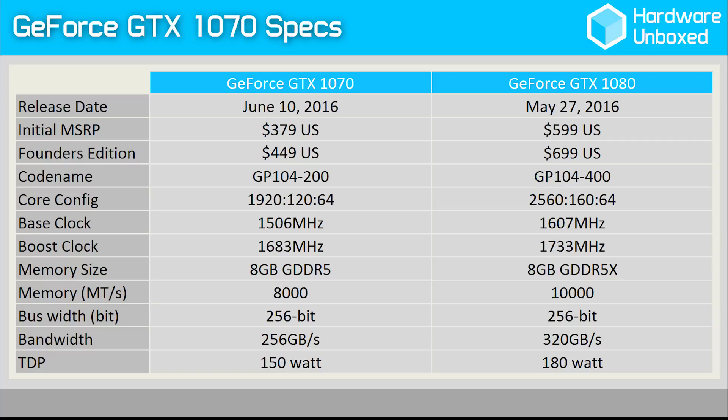This upcoming graphics card features a cut-down GP104 GPU featuring 1920 CUDA cores, down from 2560 on the GTX 1080, along with 120 TMUs and 64 ROPs. Boost clock speeds have also been decreased down to 1600MHz from 1733MHz. The memory system sees 8GB of standard GDDR5 connected through the same 256-bit bus. The raw memory frequency is 2000MHz, resulting in 8GB per second transfer speed for a memory bandwidth of 256GB per second.